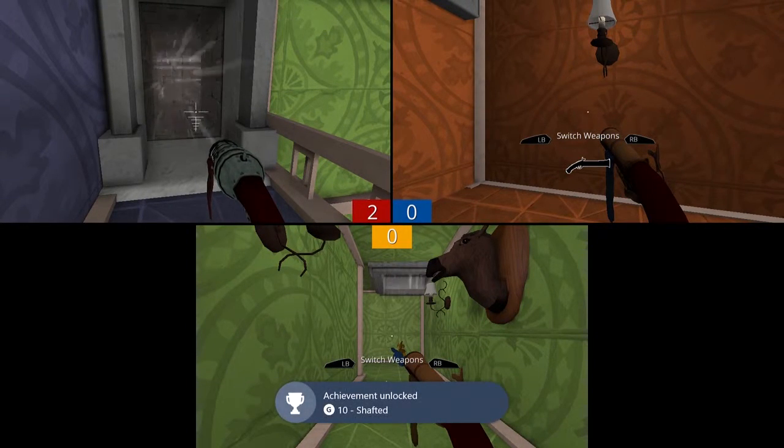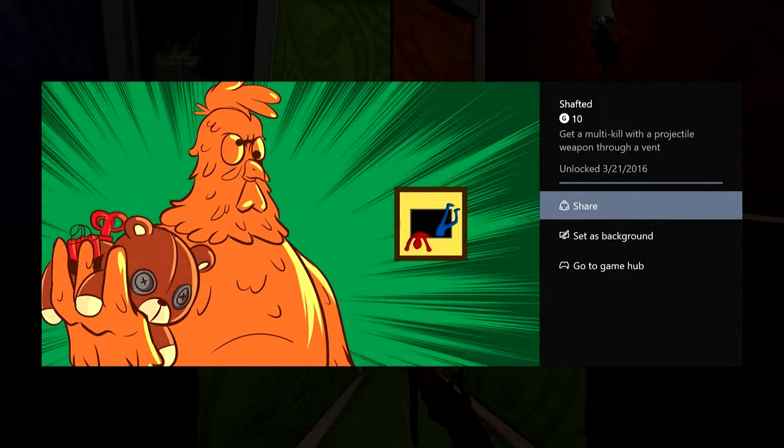The achievement pops for 10 gamer score — Shafted: get a multi-kill with a projectile weapon through a vent. So there you are guys, thank you for checking out the video, and make sure to check back to Knightly Gaming for more.